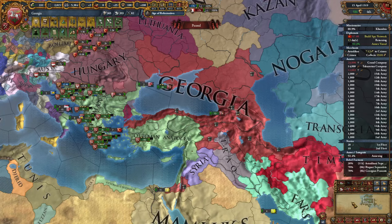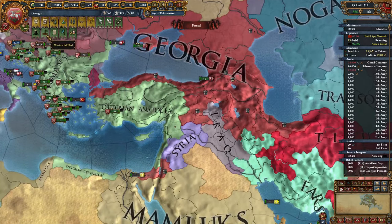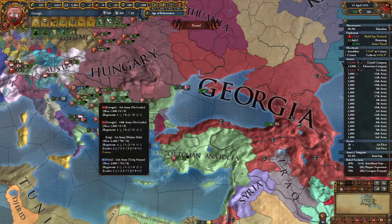It's the third and last part of my EU4 King of Kings Georgia campaign. If you have not seen the first two videos, the link is in the description, so check them out first. Now let's continue. We're currently annexing Iraq, and after annexing them we will complete the mission Cradle of Civilization.